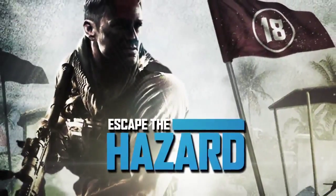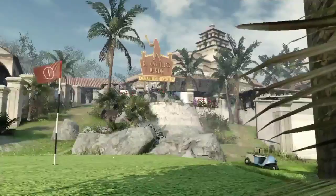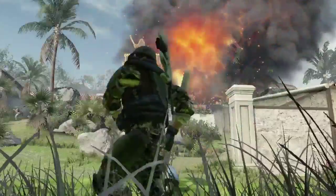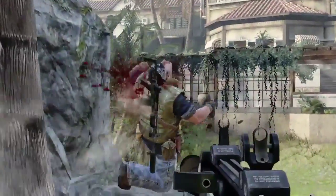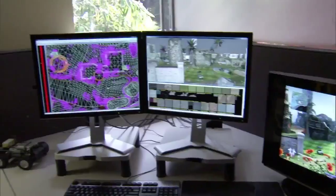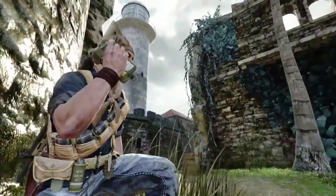Hazard was inspired by one of our World at War maps called Cliffside, but it's a complete reimagining of it — we've actually turned it into a golf course. Hazard is probably one of the only maps in the game that focuses almost exclusively on long distance engagements. Long range snipers, LMG gunners and assault rifle guys are going to have an advantage. You'll want to avoid the fairway if you're not a sniper and stick to the edges where there are more intense choke points and medium range engagements.